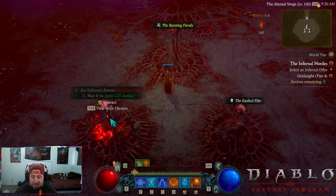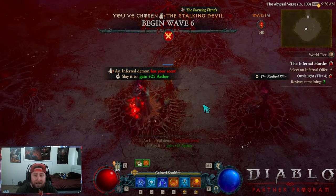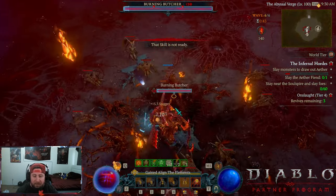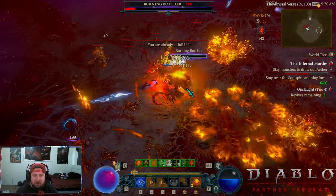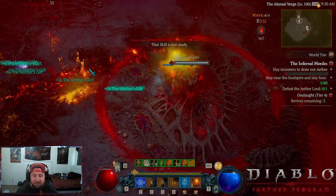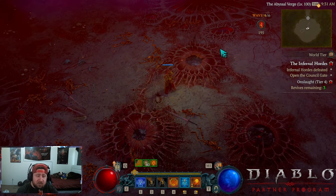Going into the final wave, the banes include things like Soul Spires requiring times-two kills to complete, draining health, and hellfire raining upon you. Watch out — the Burning Butcher can also spawn during the waves and he is incredibly strong.